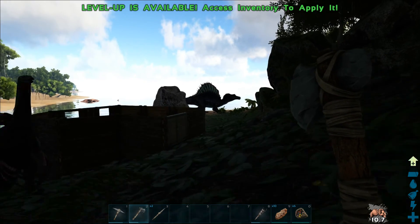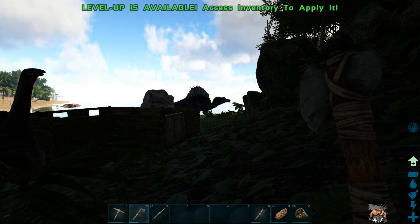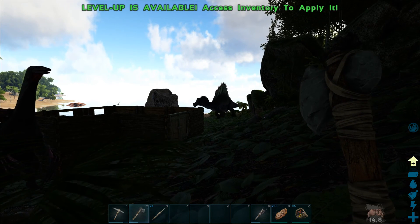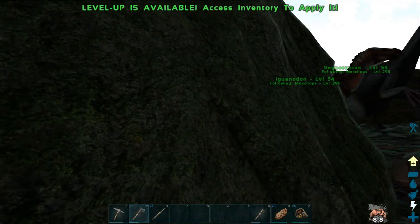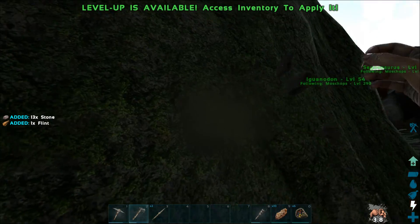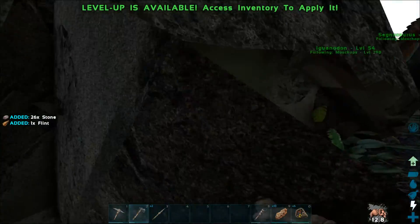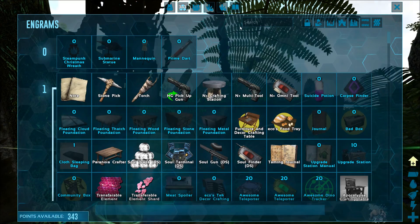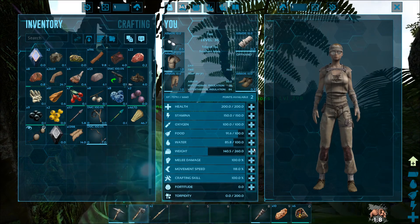I see your silhouette there, Spino. Go back in the water. He's a challenge tame as well — I have to get a Spino sale trophy and present it to him. So I have to kill a Spino in order to tame a Spino, which is not necessarily the greatest, but it works. Segnosaddles unlock at level 45 — I am level 36, 38 here in a second.